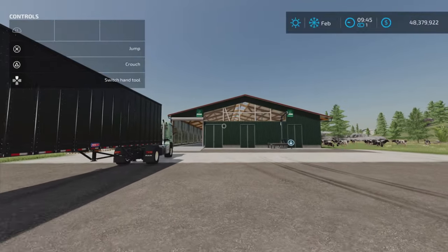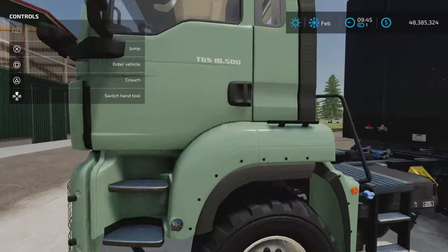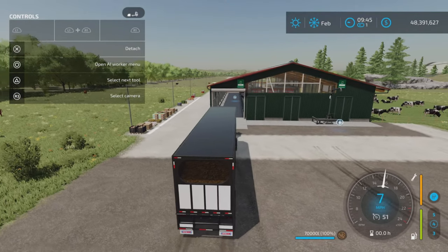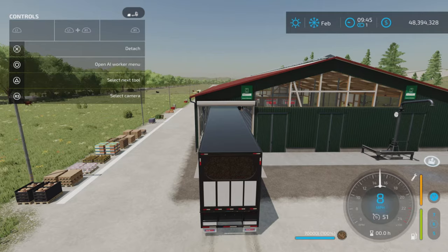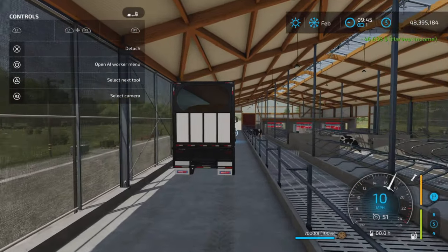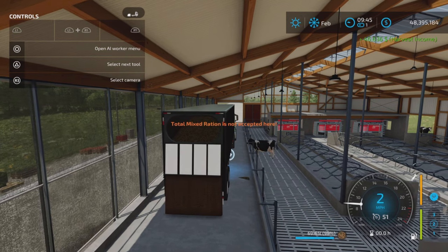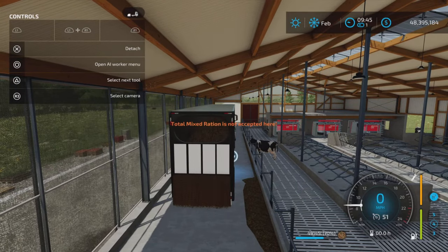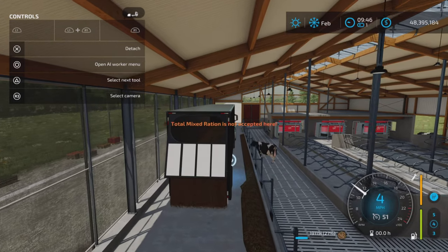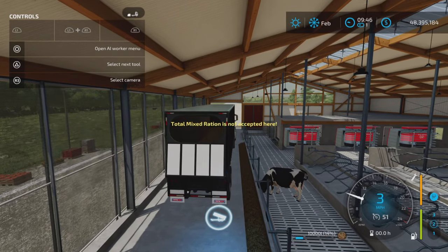If you have a cow barn and you have TMR, this could come in quite handy. This is just a 70,000-liter capacity one here and we do fit inside — that's very nice. The door is currently closed, so let's open it and there we go, we're filling our barn with TMR. It's saying TMR is not accepted which is a little weird, but as you can see it's working. Now L1 and X we close that door again.